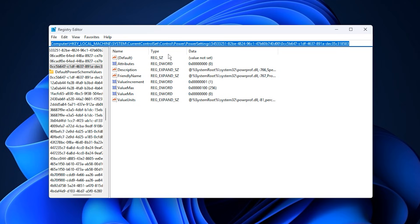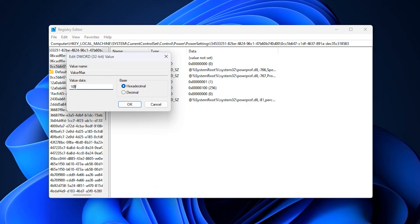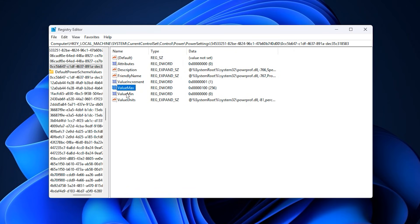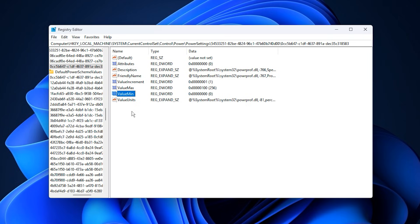This location controls CPU core parking — a Windows feature that puts unused cores to sleep. While useful for power saving, it can hurt gaming performance. Disabling core parking keeps all CPU cores active, allowing your processor to operate at full efficiency during gameplay. Inside this section, find the entry named Max, double-click it and select Modify. Set the value data to 100 to allow Windows to use all available CPU resources when needed — before clicking OK, make sure the base is set to hexadecimal. Next, locate the Minimum entry, open it and change the value data to 0, again confirming that hexadecimal is selected. These two settings together ensure your CPU scales properly without unnecessary throttling, giving games unrestricted access to processing power.